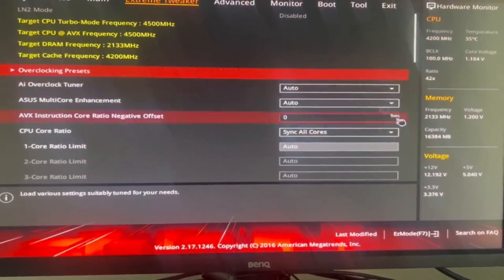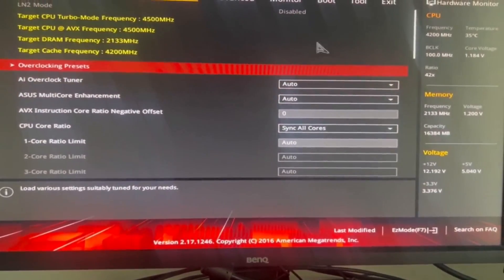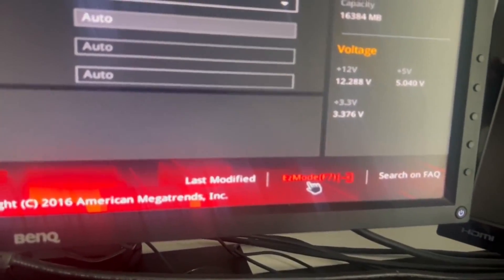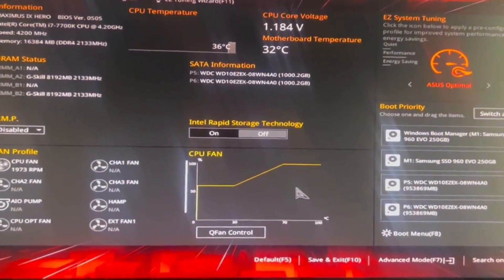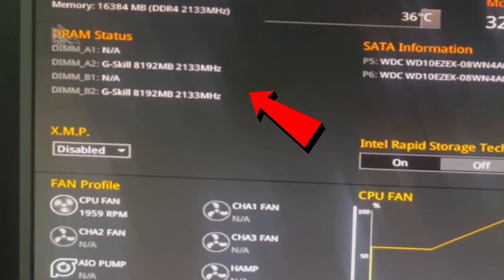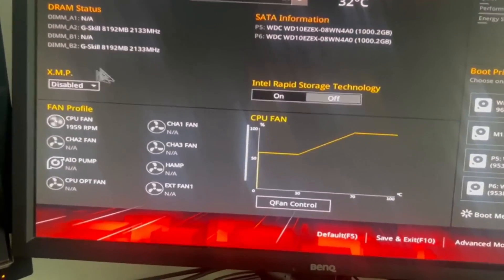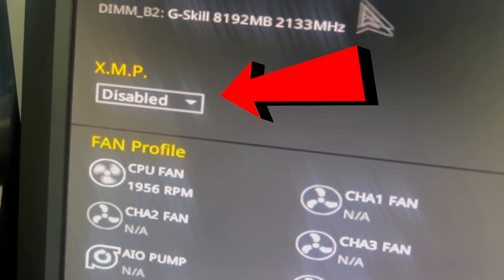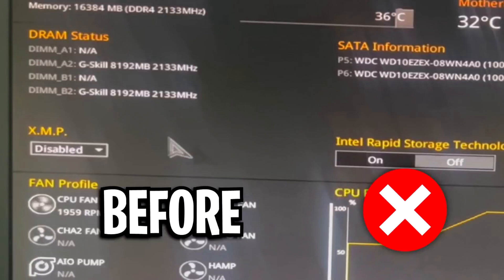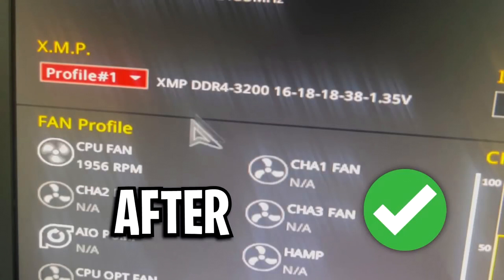Your BIOS may look different from mine depending on your motherboard manufacturer — mine is ASUS so it looks like this, but they're all pretty similar. If it looks intimidating, look for an Easy Mode option if your motherboard supports it. In ASUS's Easy Mode you can see your RAM sticks, their default speeds, and right there is the XMP option. Click on it, enable it, and just like that your RAM is overclocked — its speeds jump from the lower default values to much higher speeds shown on screen, which will improve your performance.